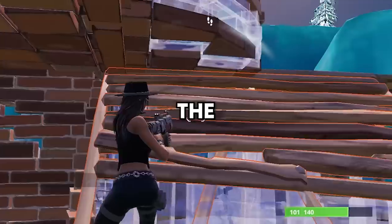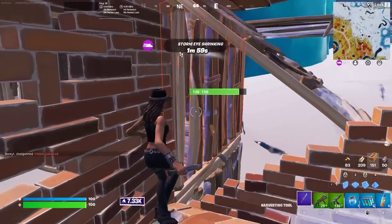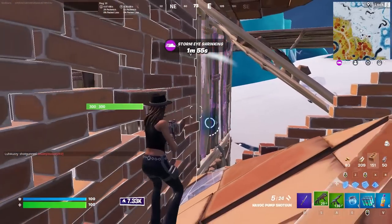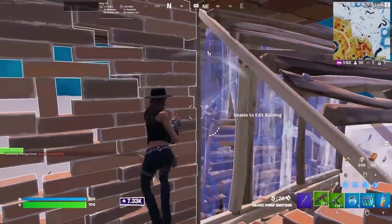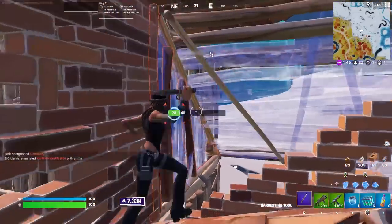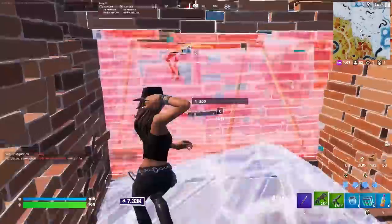If you want to get better at the game, the fastest way — and I'm not even BSing when I tell you this — remember this example. You're going to sit on the side of a wall, just pickaxe it, and hold your shotgun out. Pay attention to the footsteps and audio because you're going to be able to hear them when they make an edit or when they're about to make an edit.